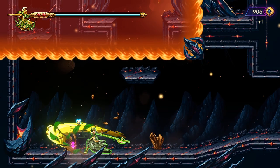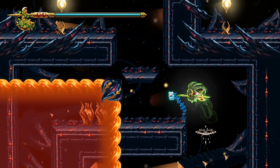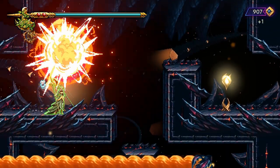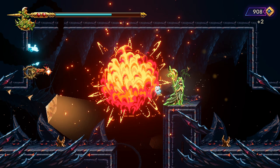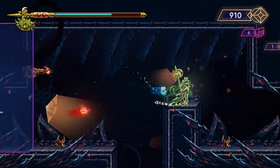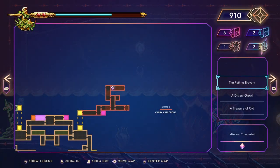Fire everywhere. Get out of here. This is scary though — oh yeah. Hi. Hey there, Mr. Explosive. Can I shoot the explosive? I can. Can I destroy this? I don't think I can. All right, well, I got a choice of rooms. I'm making one.